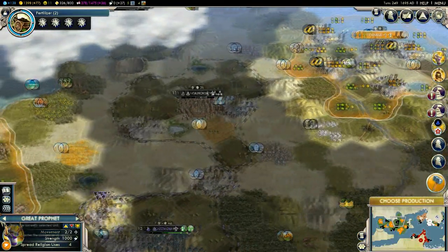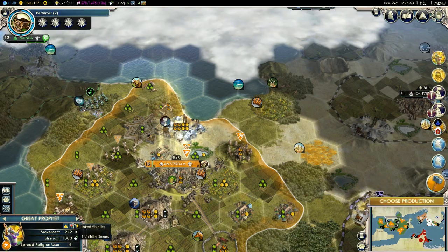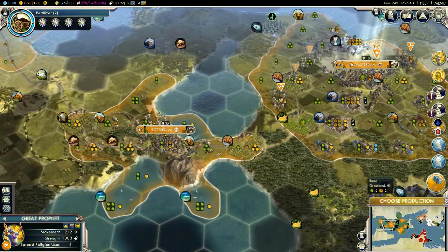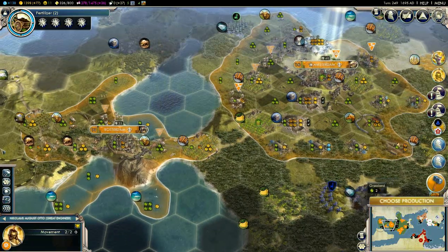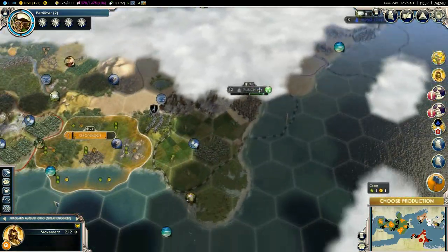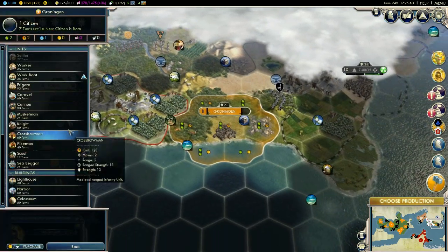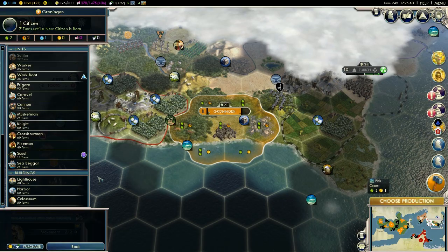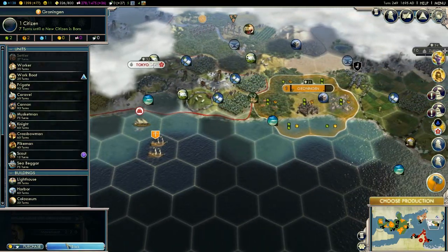We can spread the religion with the great prophet, but I'm going to save the engineer. Once we build something like a grand building that's actually rather useful, we'll use him then. We'll bring our forces over here to the west of this continent and then bring him up over into Groningen. We have more production to choose from. We have fish over here which we can start working, but I didn't bring any workers over here.